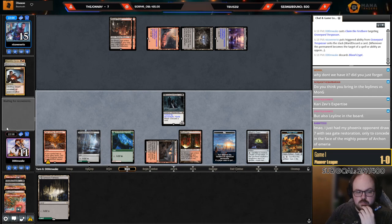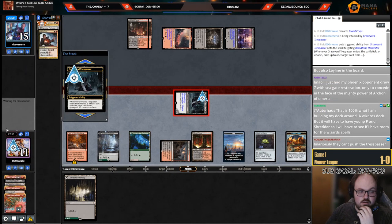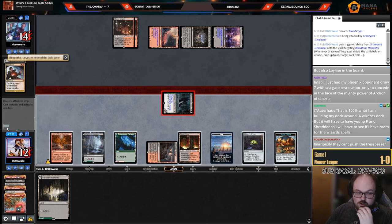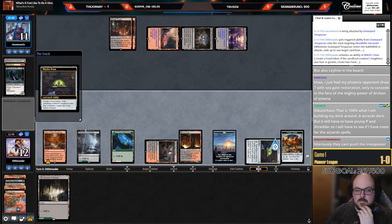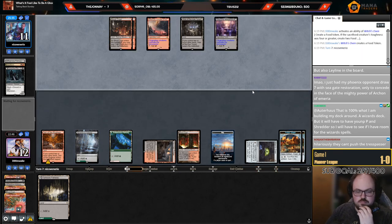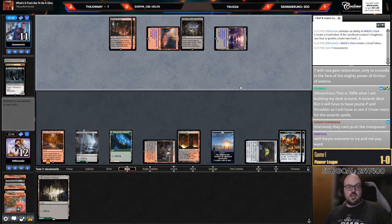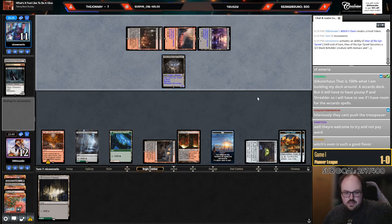I'll make them hold up the Push. I can also hold the land in case I draw a Harvester — lead the land with the Blood token. They might not think I have a land as my last card. They go to 11, we go to 12. They can't push the Trespasser — they only have one card in hand and I've got plenty of lands to discard to it. I'll get some extra Food left over too, which is pretty good if I draw Corvold.